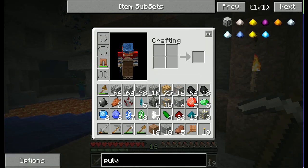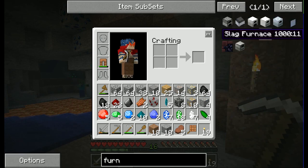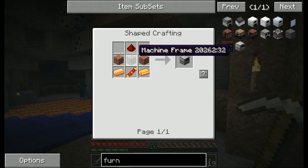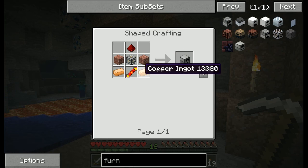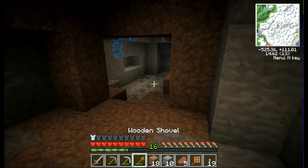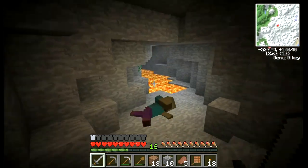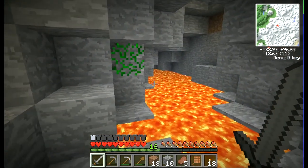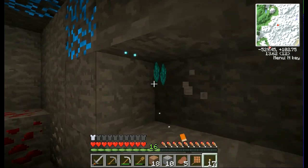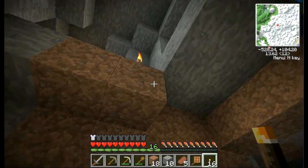I should check how to make a Thermal Expansion powered furnace — it uses bricks. I'm gonna have to find some clay; probably when I head to the beach to get sand I'll look for clay there too. More Thaumcraft ore. More Thaumcraft stuff — man, there's a lot going on here.